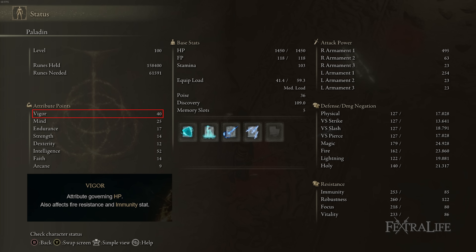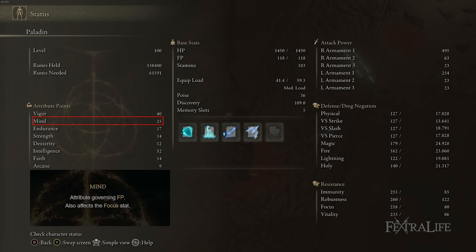40 Vigor is there because you're in melee range constantly with this build and you're going to get hit, especially when using Ice Spear at close range. You could probably get away with 35 here because you do have a tanky setup, but 40 is better in my opinion. 25 Mind is there because you're going to spam Ice Spear — you lose a little FP from the helmet, but it's a good amount. You don't cast a lot of spells, it's mostly Ice Spear at 12 FP per cast.